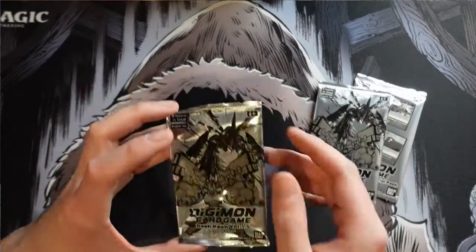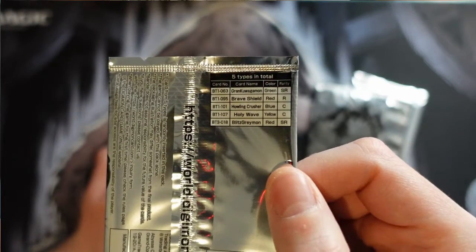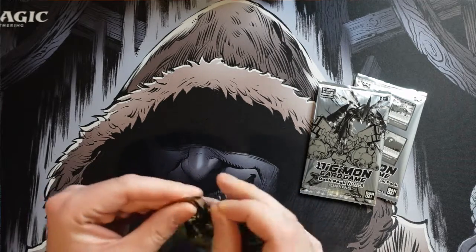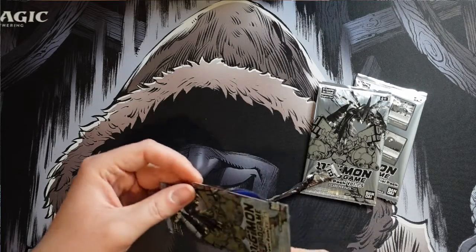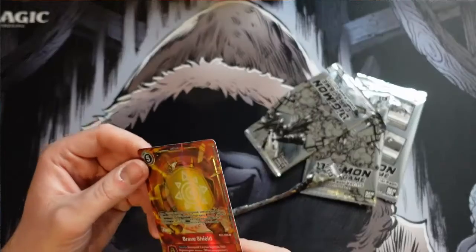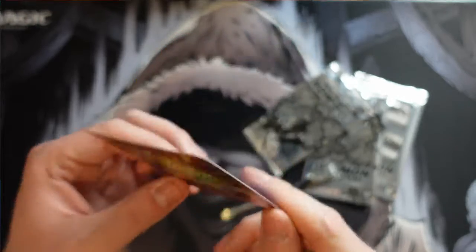We're starting with the 1.5 dash packs. These have a couple super rares to get as well as a rare and a couple commons. Here's hoping we end up with at least one of the super rares - that'd be nice. It looks like we ended up with Brave Shield as our card.